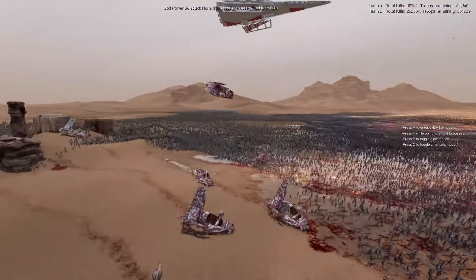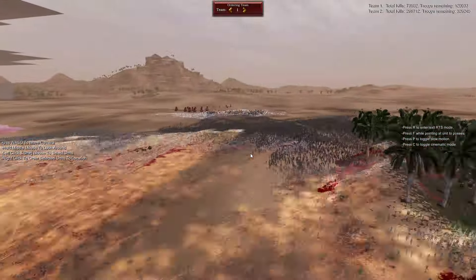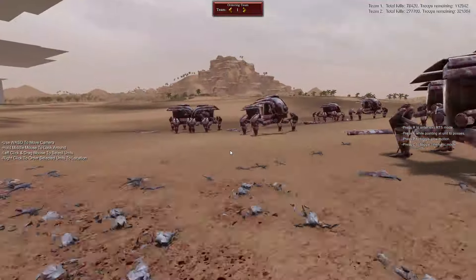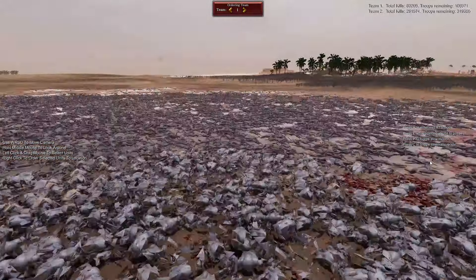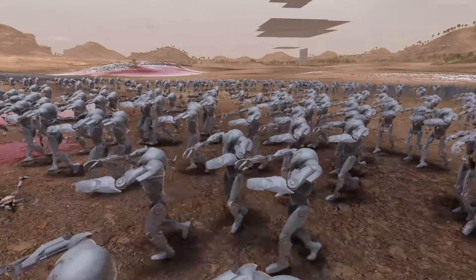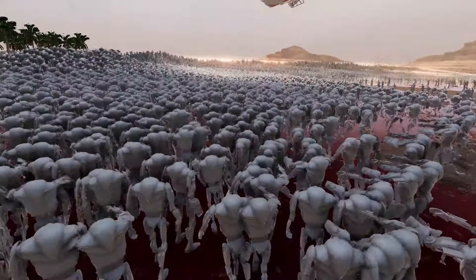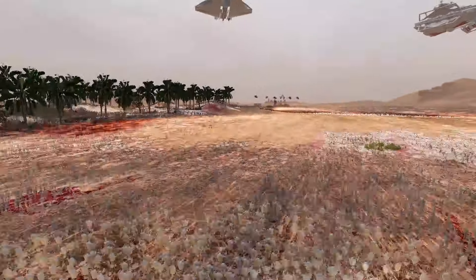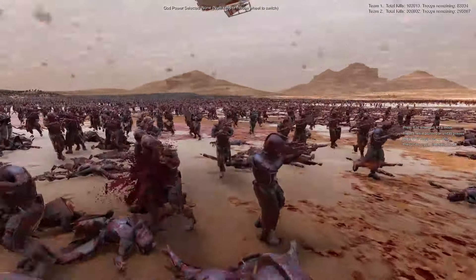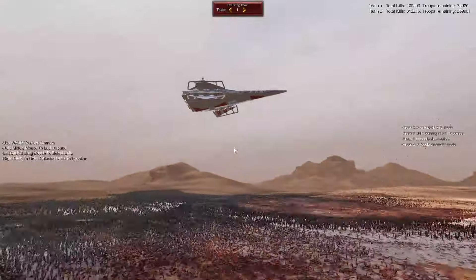LA-AT gunships are not faring much better — they are also dying out pretty quickly here. It looks like the droid MTTs are all dead, and their Proton Cannons also dead on the battlefield. We've also got some brand new B-2 Super Battle Droids, which look so much better than the old B-2 Battle Droids. These guys have 2,750 health — still a little bit weaker than Senate Guards, even though I feel like they should be more powerful.